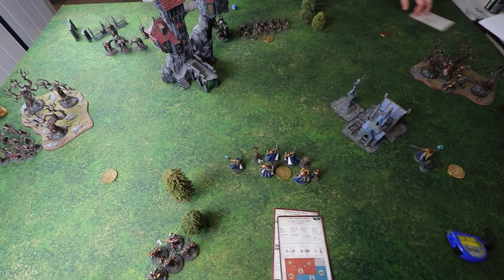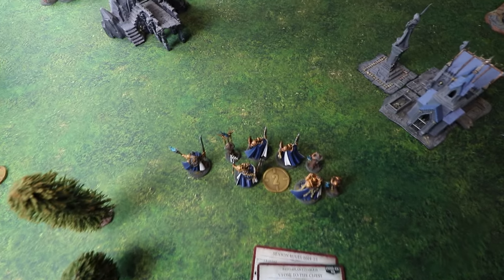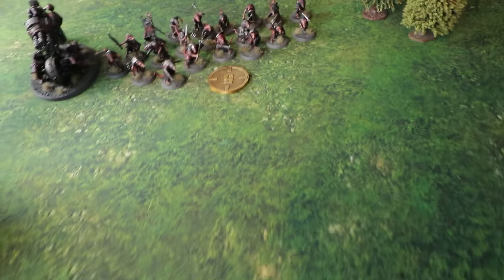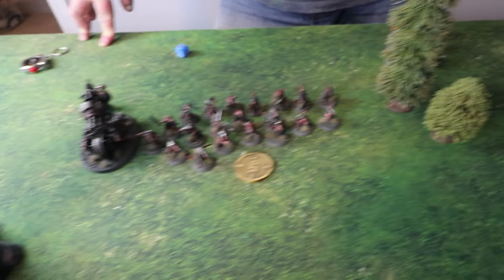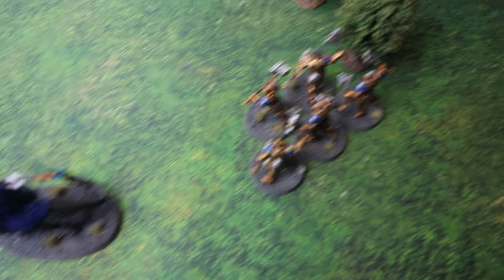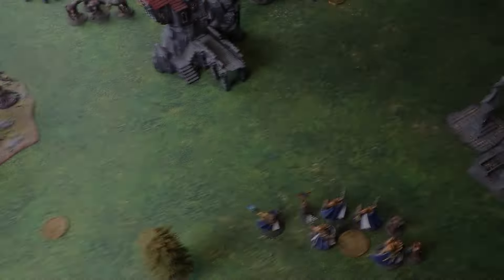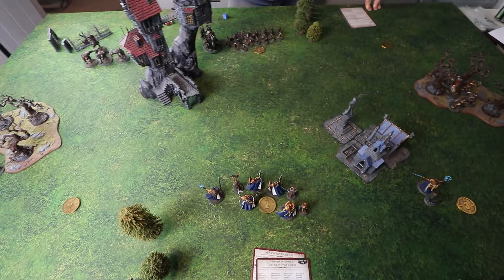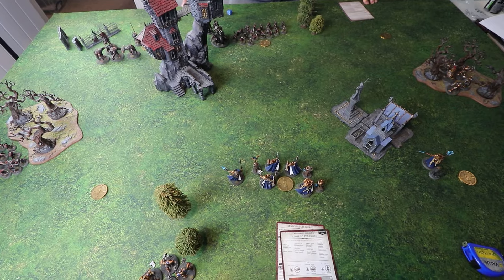Hello and welcome to our very first Warhammer Age of Sigmar 4th edition battle report. Today we are pitting the forces from the Skaven Tide box against each other, with the Skaven cunningly deployed facing off against the Stormcast. It's going to be a bit of a different battle report — more of a how-to-play 4th edition. The game is up for pre-order next Saturday and we wanted to show you the main mechanics of the game.